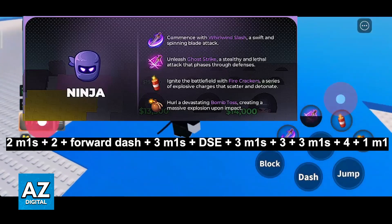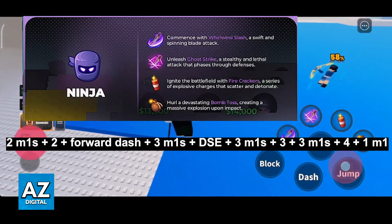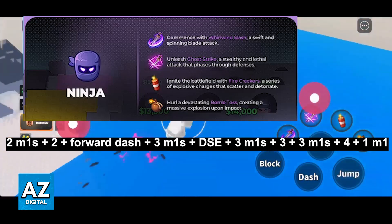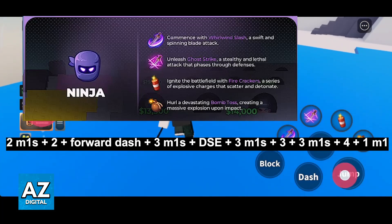For the last combo in this video, you will start with two M1s into a two, which is Ghost Strike, into a forward dash, three M1s, DSC, into three M1s, into Firecrackers which is your three, into three M1s, into Bomb Toss, and finally end with an M1. Keep in mind that this combo is unusable if the opponent is above zero percent.